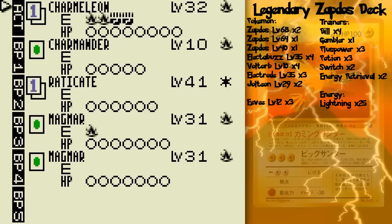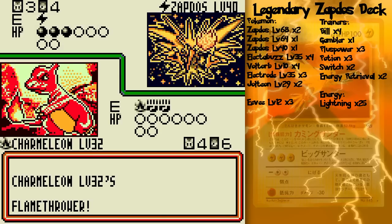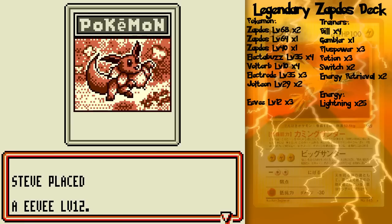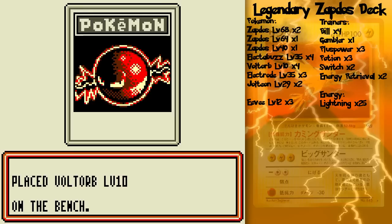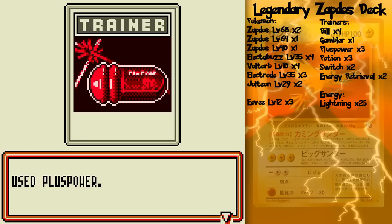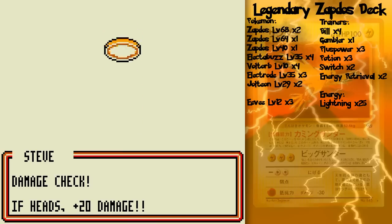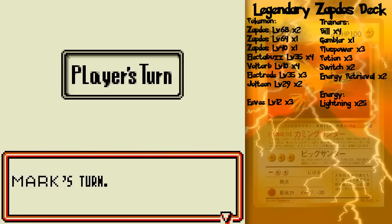Double Colorless on Raticate — get that going. Flamethrower, I suppose. Oh yeah, that's a knockout for me! Finally! I mean, I was talking about how the Zapdos might not cause you any ire whatsoever — the legendary version of Zapdos. I'm going to end up doing the most damage possible. And he's only getting 20 damage with this Eevee — I'm just going to try and Flamethrower it next turn.